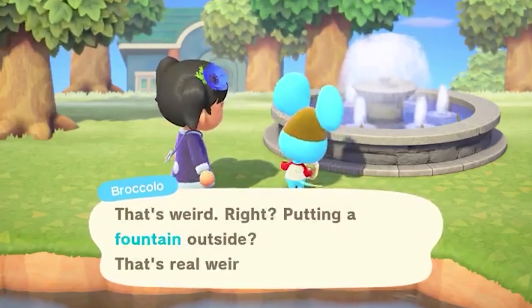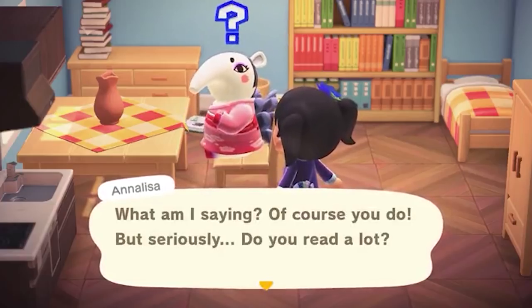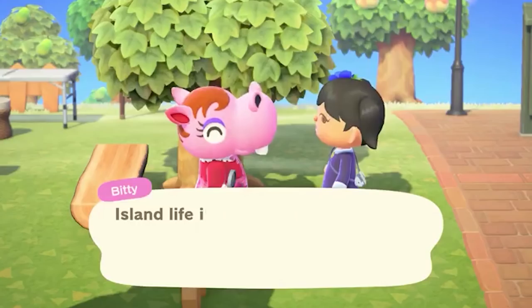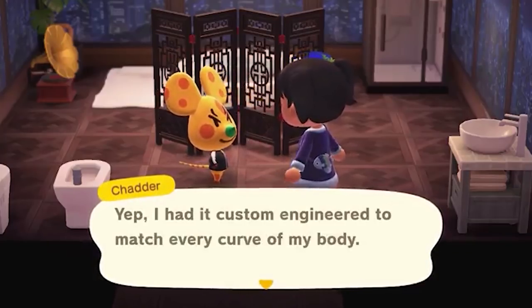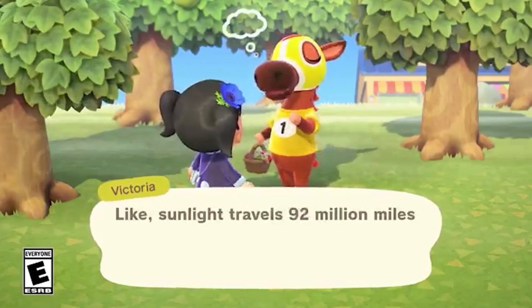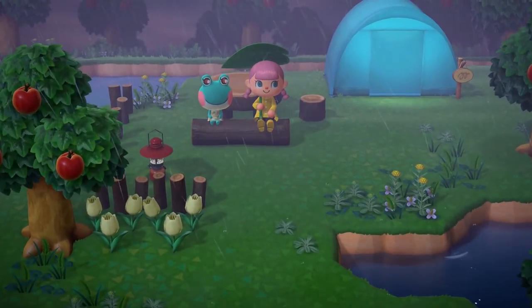First, let's talk about some of the new aspects we learned about surrounding villagers — some of the new interactions and animations they have, in addition to some of the new gameplay mechanics. Typically in Animal Crossing past games, they would just wander around the village, but beyond that, they wouldn't really do much besides being a vessel you could talk to. In later entries they eventually were able to wield tools like a watering can, fishing rod, bug net, but they never really used them. They were just holding them for visual aesthetic.